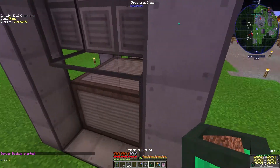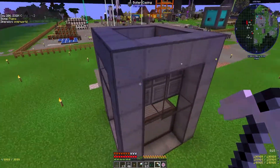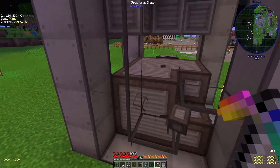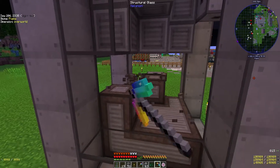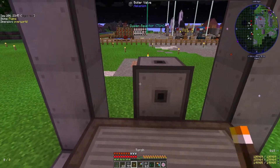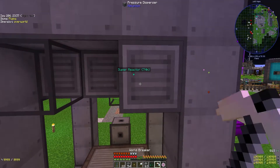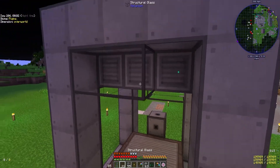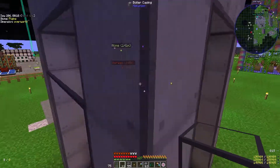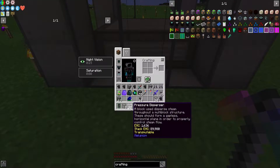In the tutorial I saw, they used one layer of heating and then one layer of pressure dispenser. So I'm gonna do one-one as well. I don't know if size makes a difference, but I'm gonna do one-one because it's pretty big. The one I saw in the tutorial was much smaller, but I'm going big for no real reason.